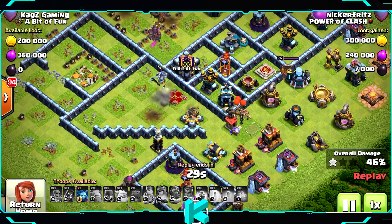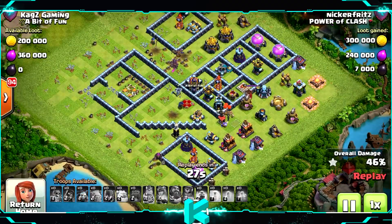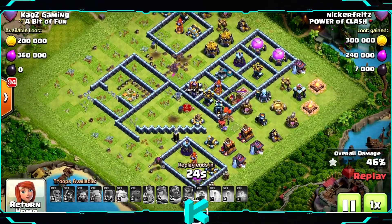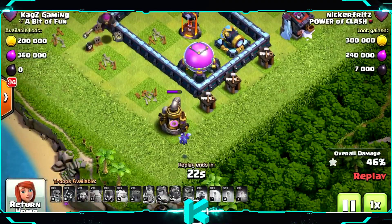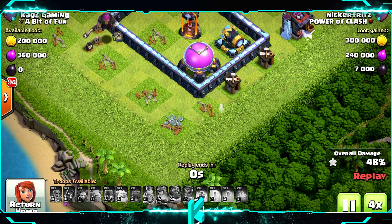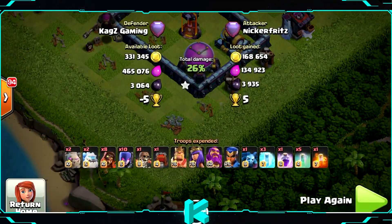Oh, we took the town hall! But where's the last building? Maybe we missed an archer or something? Oh, a minion — a small minion. So it's a fail. He took the town hall but only 48%, 1 star. Almost. Very nice.